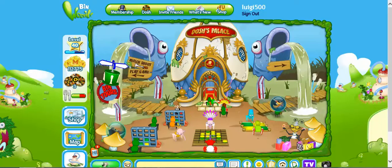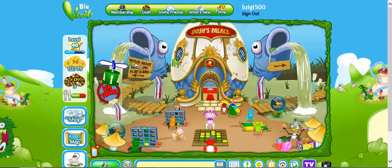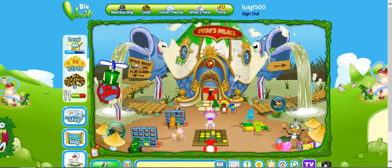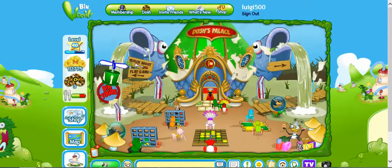You click all the diamonds on the side of Josh's palace — you click all of them. Once they're all clicked, it will turn into this: it looks like a snowstorm.